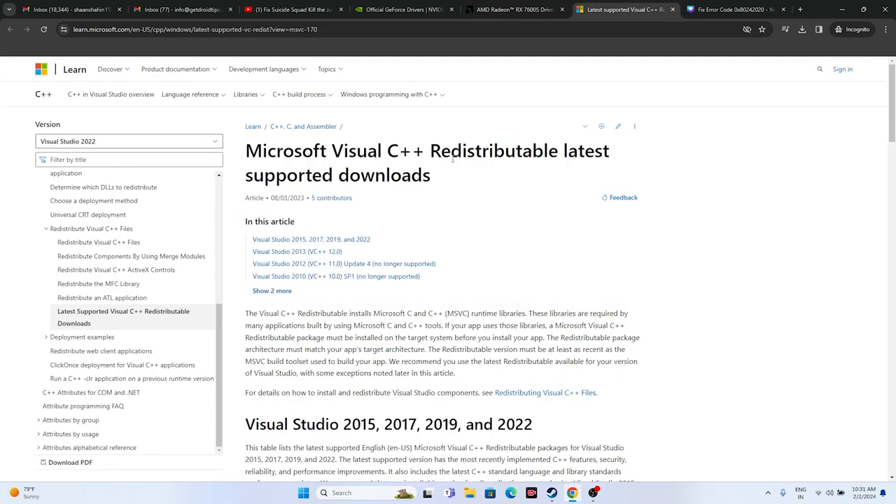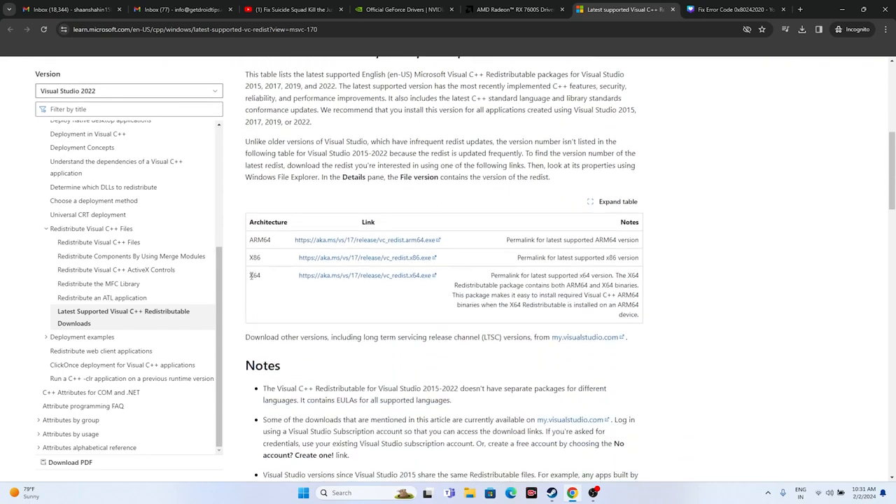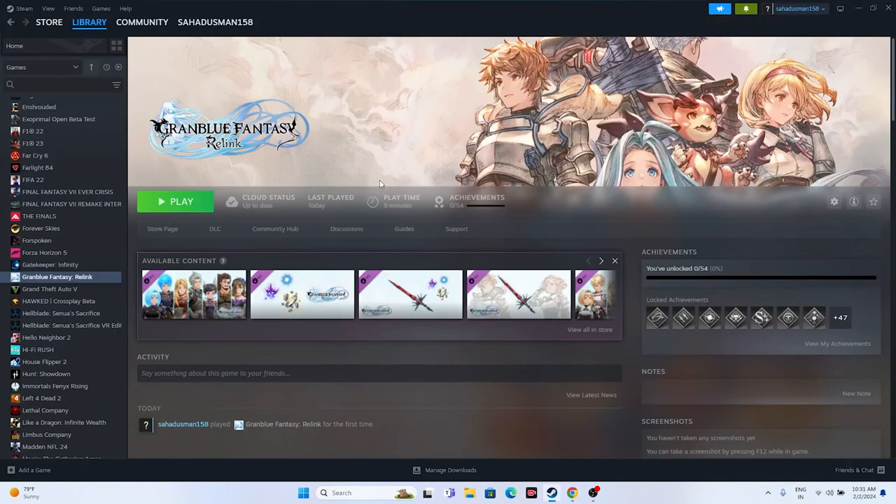You can also try installing Microsoft Visual C++ Redistributables. Download the x64 version if your system is 64-bit, or the x86 version if applicable. Install it, restart your system, and try launching the game.